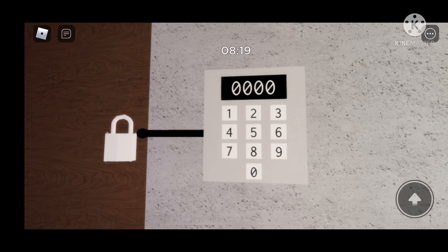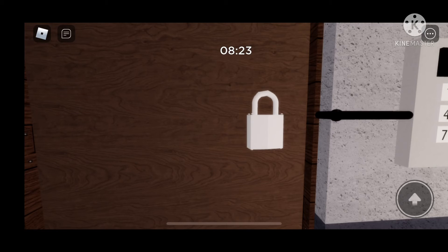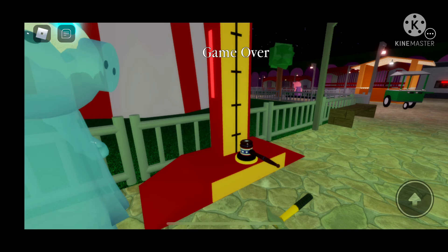Then use the key code at the escape. The key code is over there by the beginning where you spawn. You always need a white key, so yeah. I do not know how many times I showed the hammer, but still get the hammer.